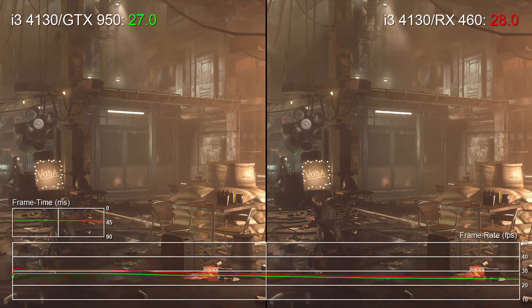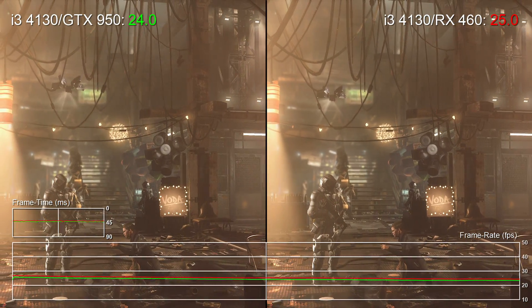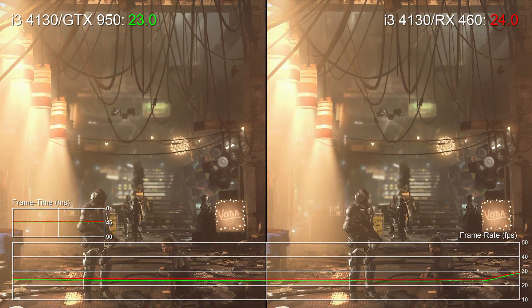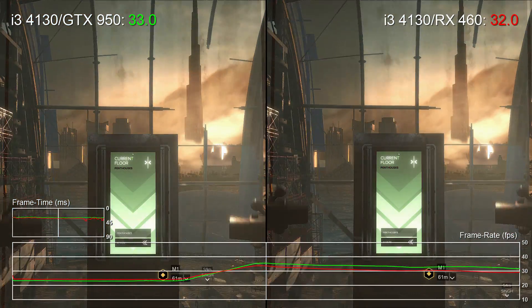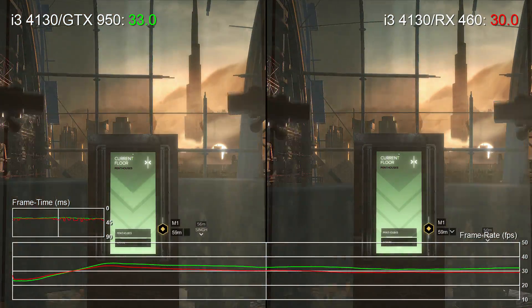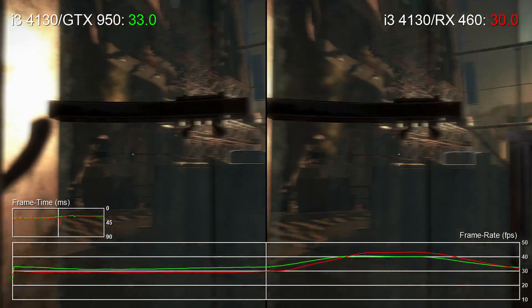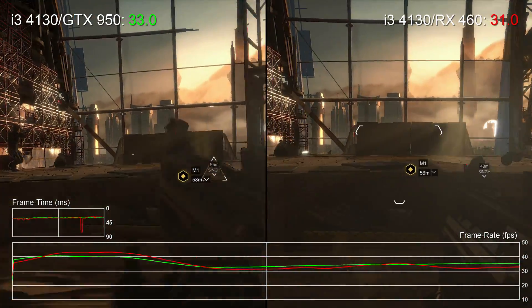Of course, those benchmark results don't exactly cut it for a locked 30fps experience, supposing we were to put a half-refresh cap in place. But when we turn to gameplay, it's much more encouraging. Neither the RX 460 or GTX 950 really show a clear advantage in the heat of a firefight, but you do get above 30fps from both GPUs. That's running the gamut from 30 to 40fps on either side, which is pretty good going.